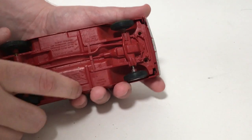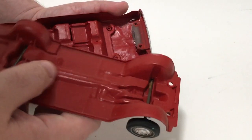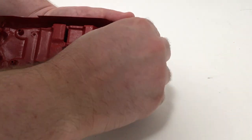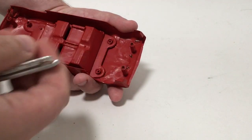I can just pull the chassis straight out — there's that, with the axles and wheels on it. The grill and bumpers are usually just held on by the screw posts, so that'll pop right off.